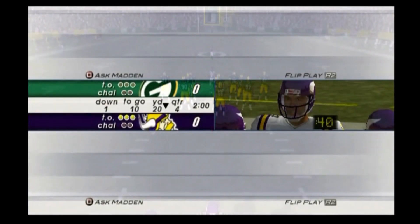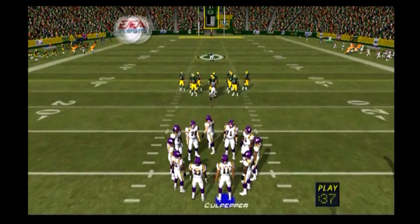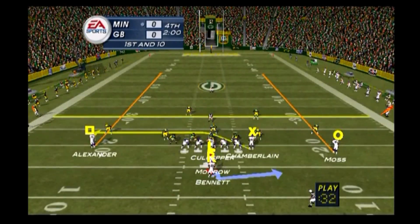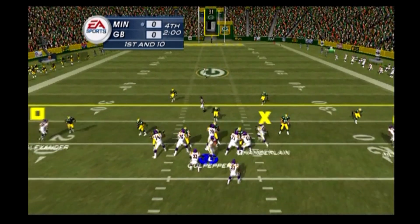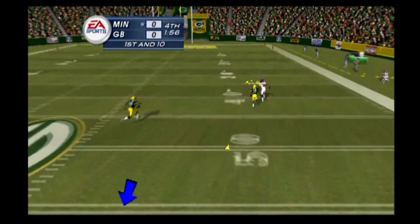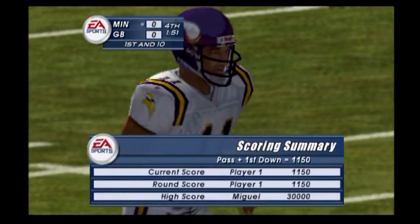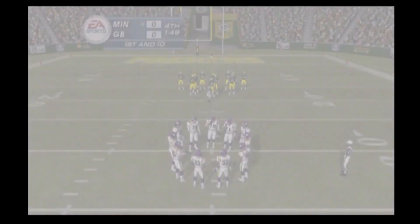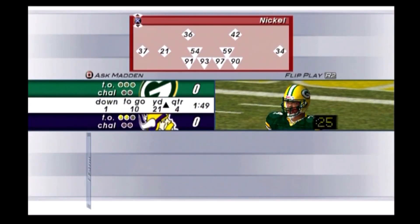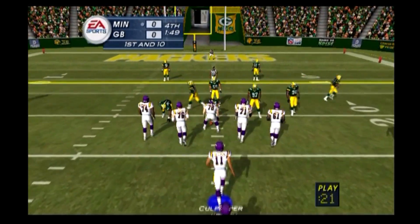Spread the ball around and make sure the defense knows they have to cover every receiver. First and ten, under center, looking downfield for an option, passing to his right — he hits his target. McKenzie records the stop at the 21-yard line. Moss holds on to the pass thrown over his head; this receiver has great body control, doesn't seem to matter where it's thrown, he always seems to come up with it.